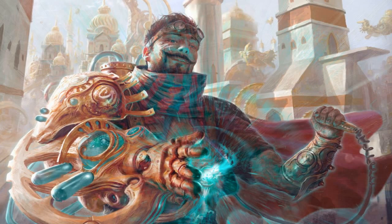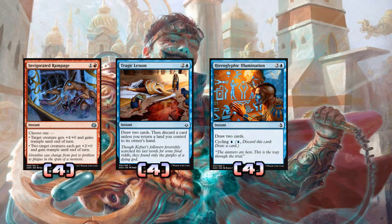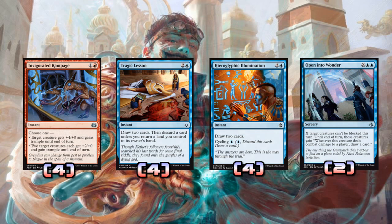We're playing four copies of Invigorated Rampage, four copies of Tragic Lesson, four copies of Hieroglyphic Illumination, and two copies of Open Into Wonder. Invigorated Rampage is our pump spell — we're trying to be an aggro deck, so this can finish the game. It can give two of our guys buffs if they need to push through a block, or give an Enigma Drake plus four and trample, or make a Cryptic Serpent a ten-five with trample. I had to play four of it — you draw one, use it, maybe Blood Water Entity gets it back, and you finish off the damage.